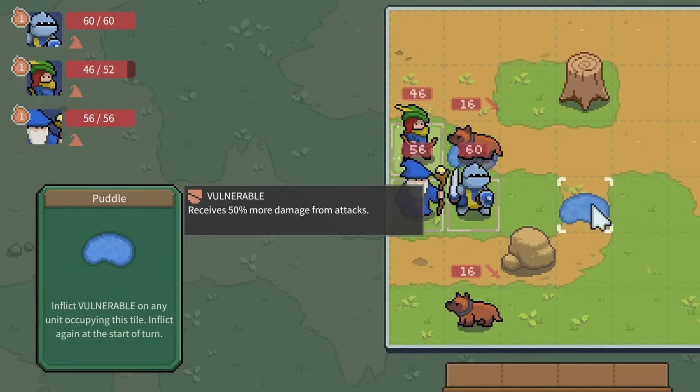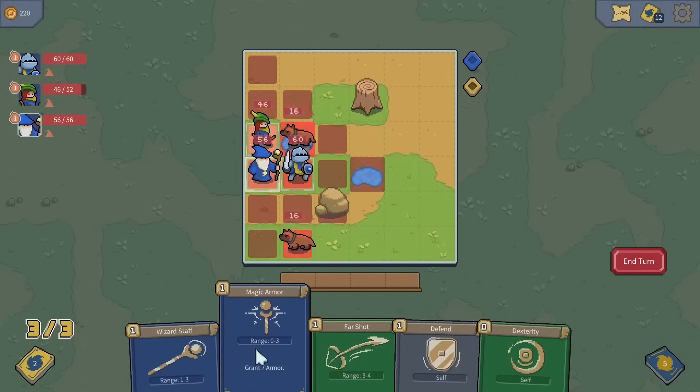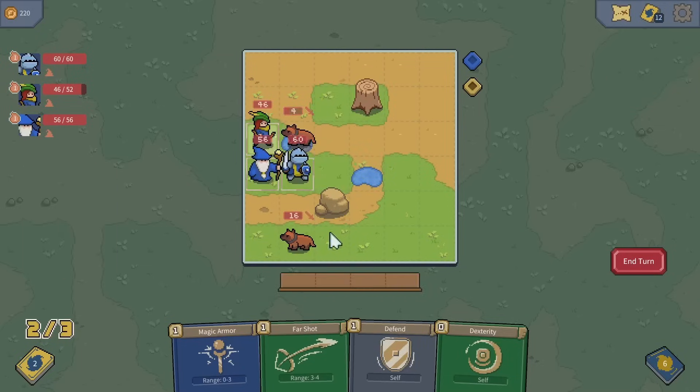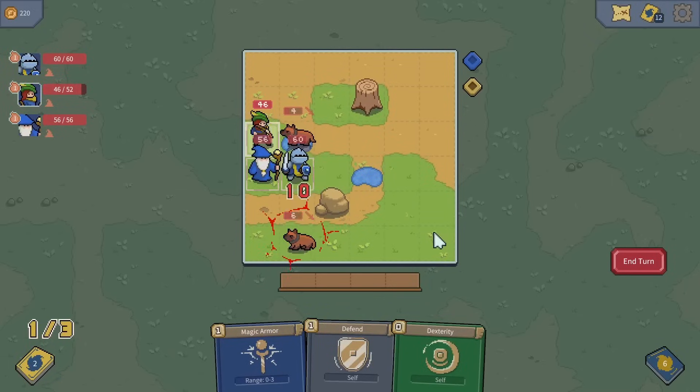Rude. But the enemy is in a puddle now, and puddles inflict vulnerable on units occupying this tile, so they receive more damage from attacks. That's perfect. So the wizard staff can just come in and deal 12 damage. But now the dog is too close to the archer for her to do anything. At least she can attack the far one — bam! Very nice.